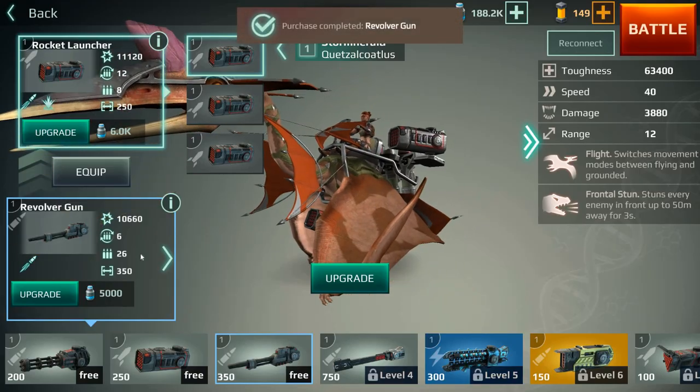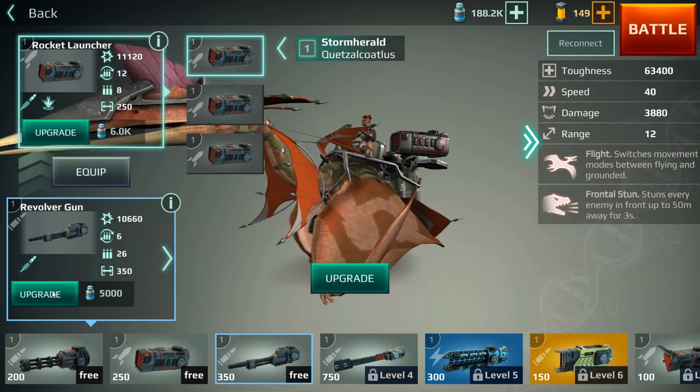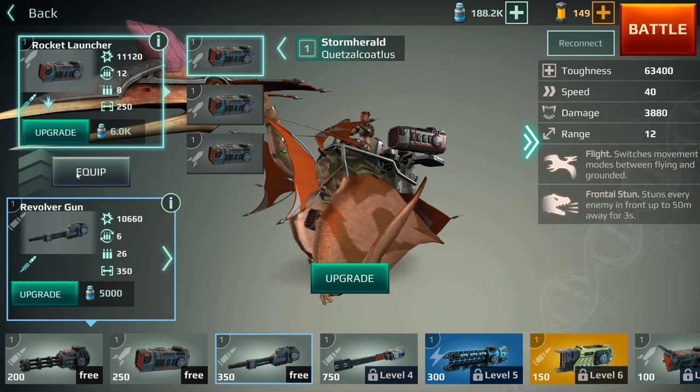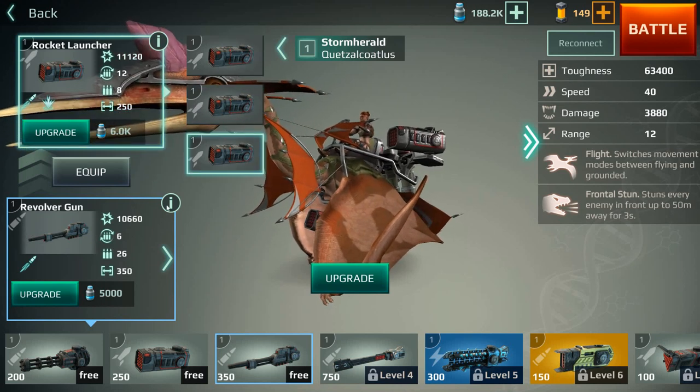Let's go ahead and buy this — we're going to buy it anyway. To quickly upgrade, you can just click here and upgrade. To add it, just follow the arrows to equip and it'll add it to the empty slots. Click on which slot you want to equip and you'll do that.